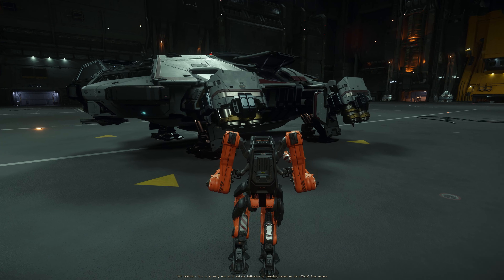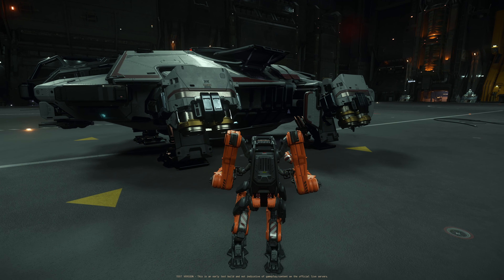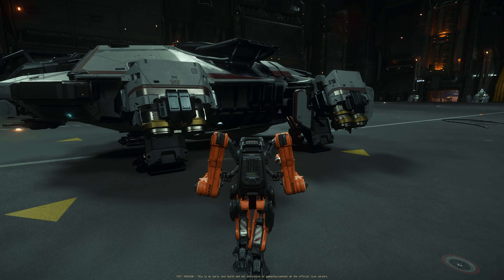All right, now the Alice suit. Let's start from the beginning. To spawn the Alice suit, you have to go to your fleet manager in your hangar. You cannot spawn this Alice suit in the public Aesop terminal outside your own personal hangar or any other ground vehicle spawn locations.